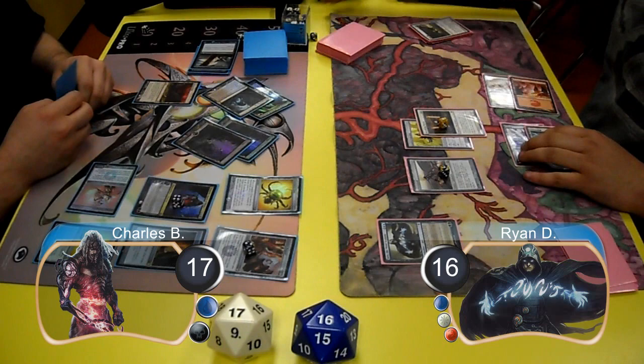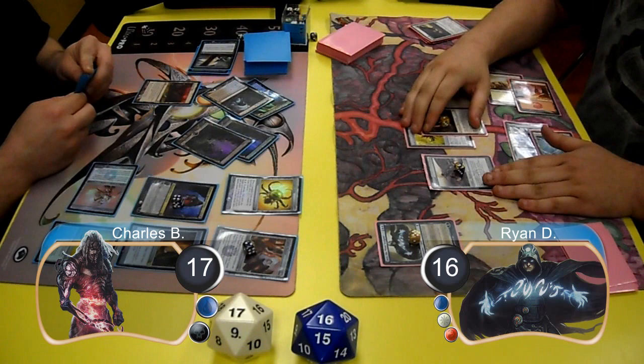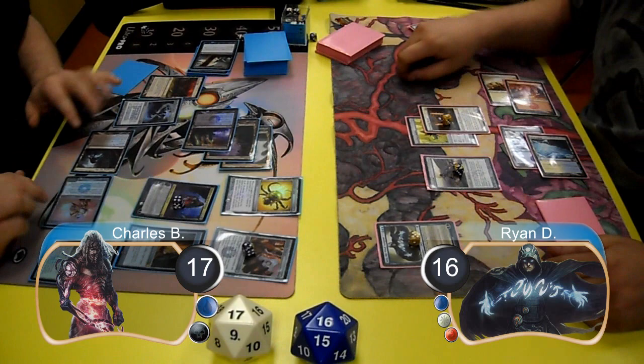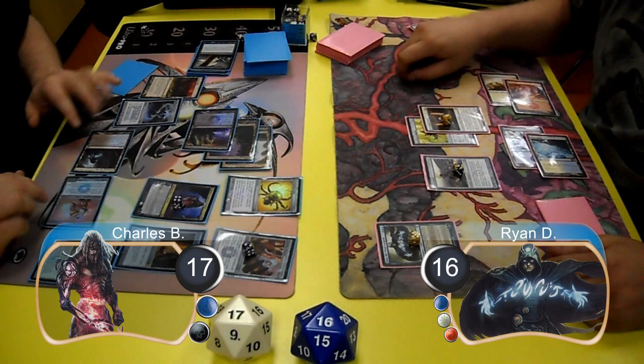For Ryan's next turn, he resolved a Jace the Mind Sculptor and used his plus ability to look at the top card of Charles' library, which he decided to keep there. Then after Ryan passed his turn, Charles started off his next turn by playing an Everflowing Chalice for 0. He then animated his Creeping Tar Pit and attacked with the Tar Pit and his Etched Champion for 5 damage, taking Ryan down to 11. He then used Tezzeret's ultimate ability to take 12 life from Ryan, giving him the game and taking them to Game 2.